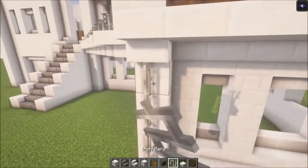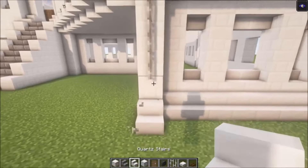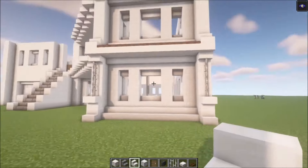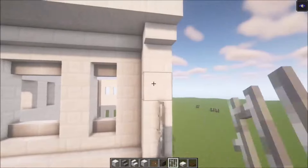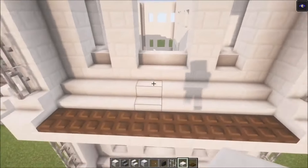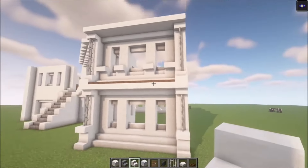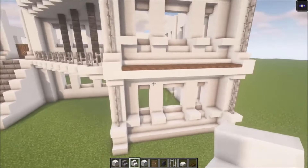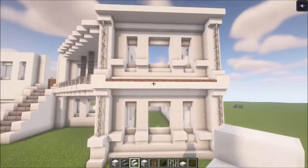Then add some iron bars going across. Now add an upside-down stair down here like this. You can add some iron bars if you want, you can go ahead and decorate this as well. So add an upside-down stair like this — same thing over on this side. Then you can add some candles to light up if you want to, and if you don't you can leave it as it is.